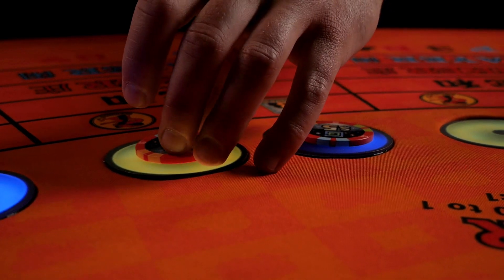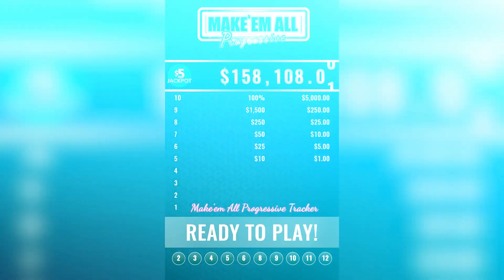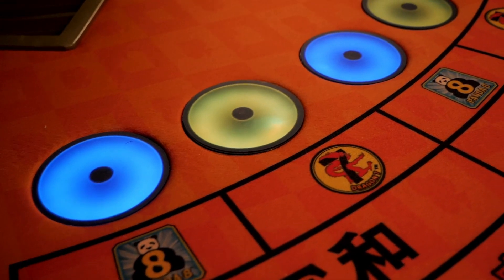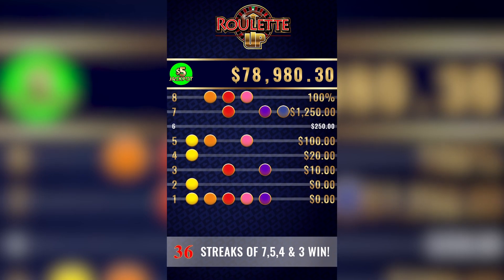And for the first time, GOS supports digital tracking for Galaxy's Roulette Up Progressive, Make Em All Progressive, and the Two-Way Dice Progressive. Tracking is now seamless and easy, and with Roulette Up, players can now wager before every spin.